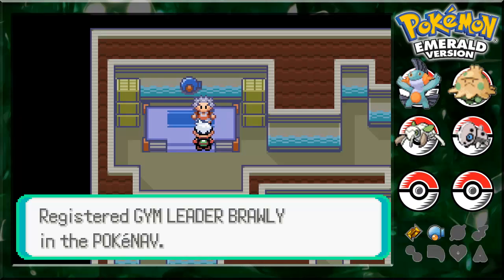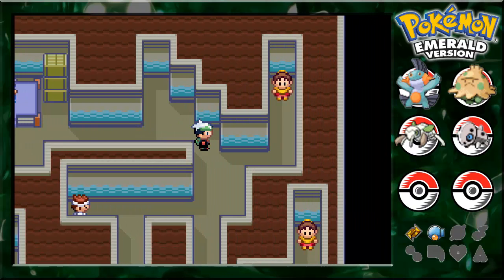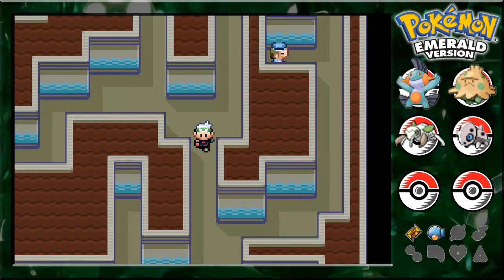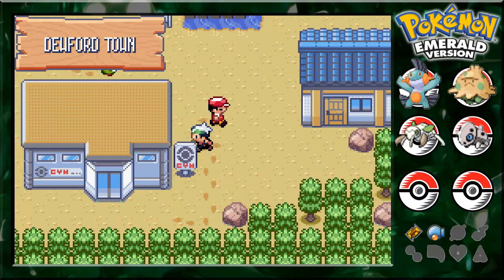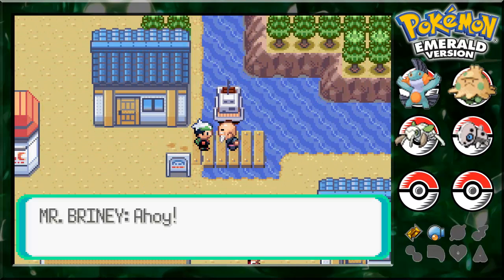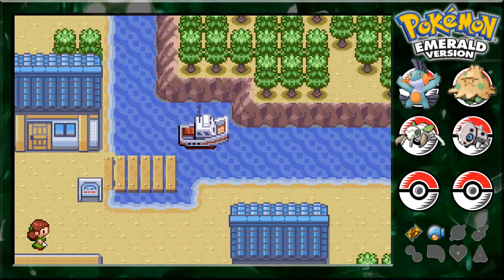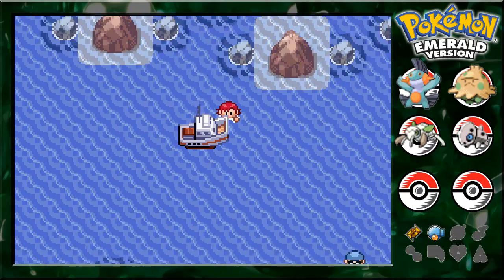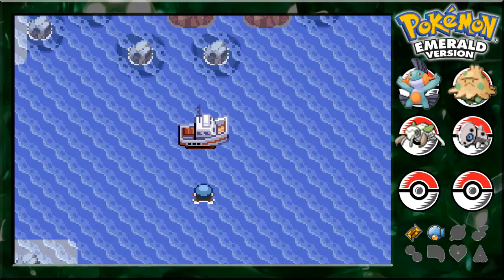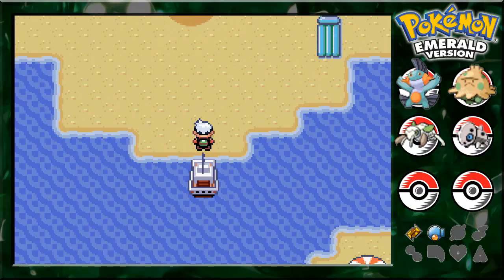Gym leader Brawly registered himself in our Poké Nav. Now, if you remember what we were supposed to be doing instead of challenging a gym, we are off to Slateport to deliver a package. What type of package? I don't quite know — let's find out. We are Slateport bound. Anchors away! I'm on a boat. Ooh, another boat — we can't go there yet, but we will soon. Eventually.